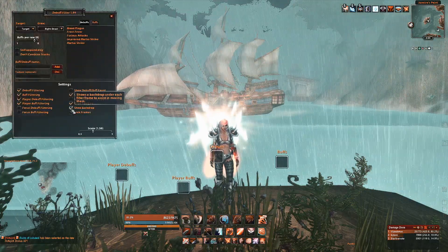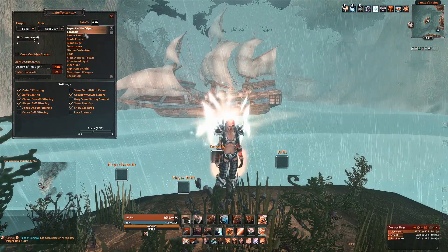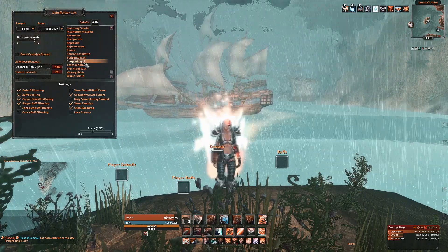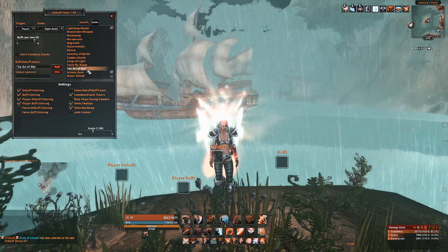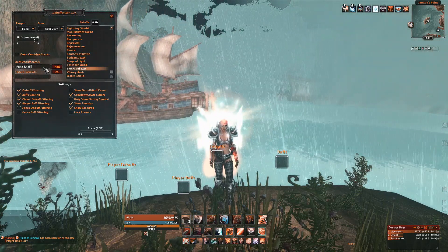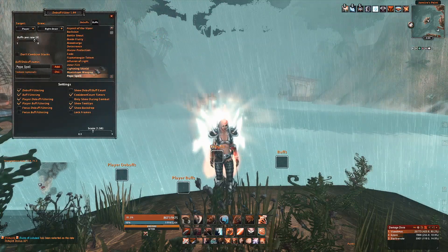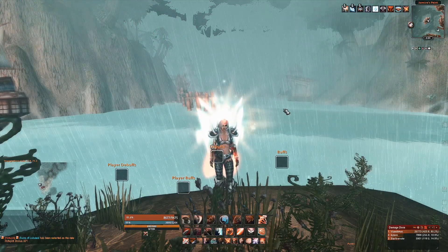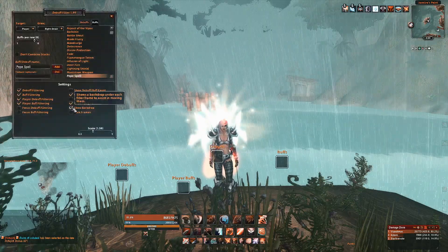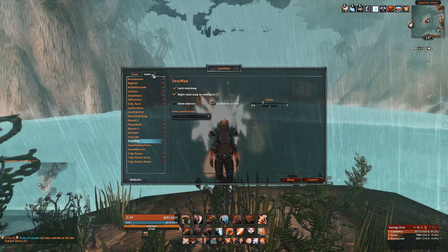For specific buffs and debuffs I use Debuff Filter. This addon works similar to Power Auras but I find it to be a lot more simple. You can add any buff or debuff for yourself, your target, or your focus to watch. This also works with Ascension's custom buffs. Note that the spelling of the spell is case sensitive and you will need to type the name of the spell in exactly as it is shown or it won't show up.